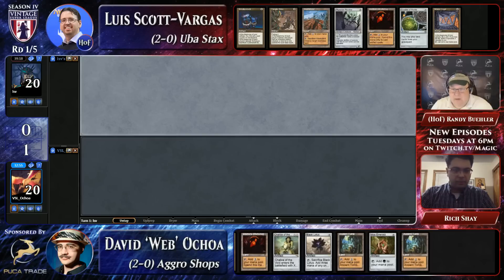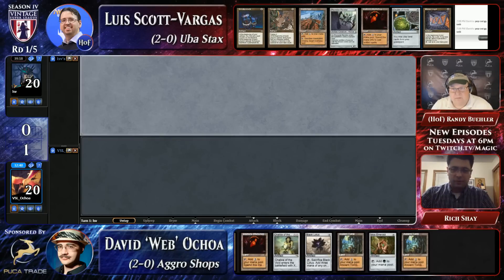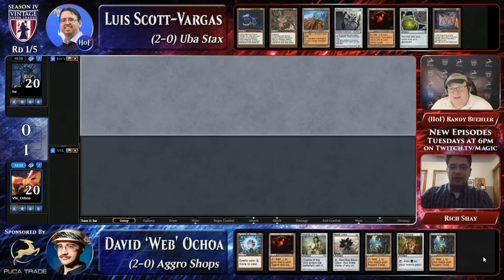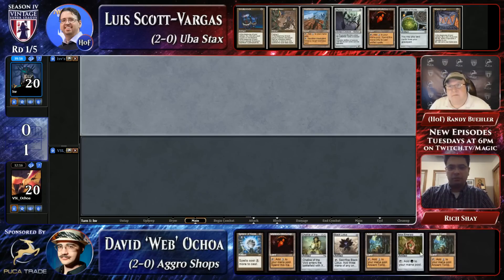Does Webb have six cards in his hand? I think he's got a Sphere on the left edge. I would not have left Sphere in. I also don't like Chalice here, but I don't think he can keep that hand. In the Workshop Mirror, lock pieces are so much better before your opponent has had a turn because of what they do to Moxen. Once LSV has had a turn to play all his Moxen out, play his Mana Crypt, get a Crucible on the table, then Sphere of Resistance doesn't look as good anymore.